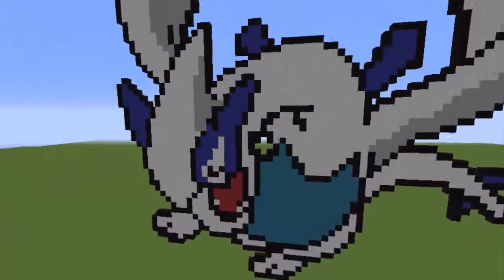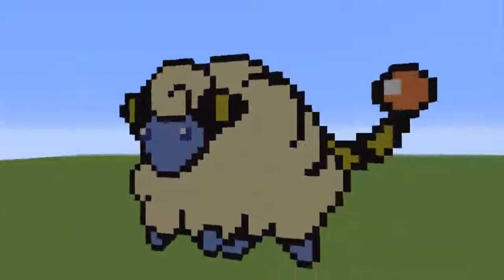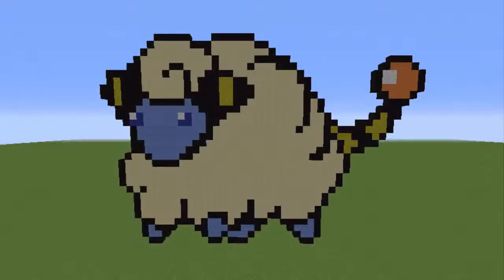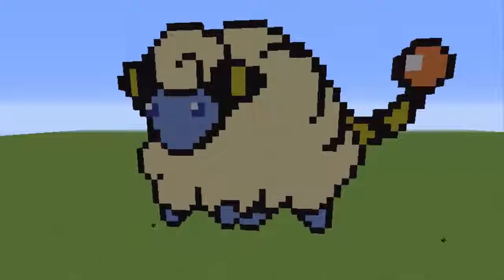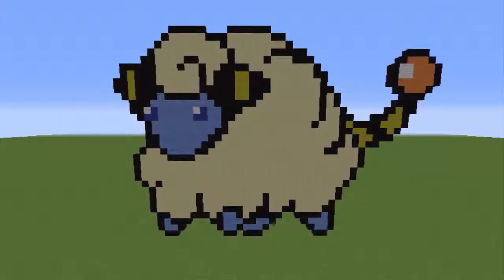The other Pokemon we have today is Mareep. As you can see, Mareep is much smaller even compared to Psyduck, so it didn't take very long at all — it was a really quick and simple build, but it was a lot of fun to do. Most of the colours actually matched up pretty well for Mareep, so that worked really well. It was a nice simple one to do.